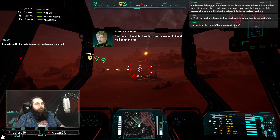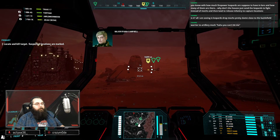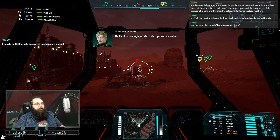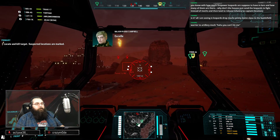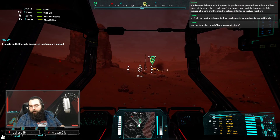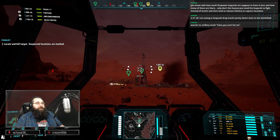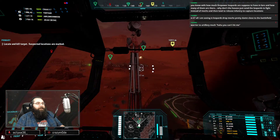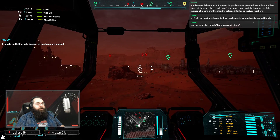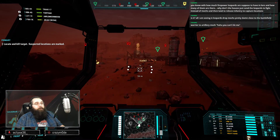Watch out for the targeted asset — move up to it and we'll begin the recovery procedure. That wasn't even worth wasting missiles on him. The missiles are free though. Random tank! Shoot missiles at everything I see — that tank came out of nowhere. Or a turret artillery mechanic — oh, that's what I need. An MRM-20 — that'd be perfect, yeah, on a Quick Draw or bigger.